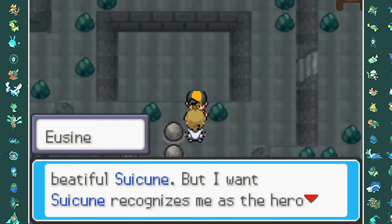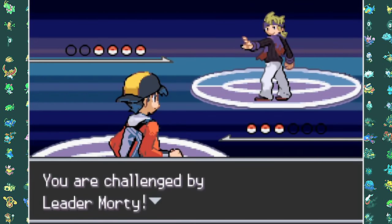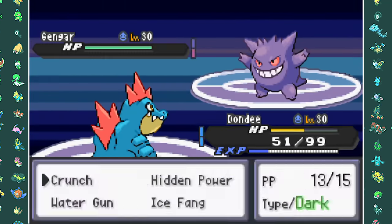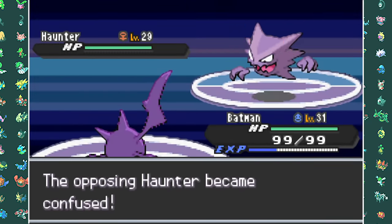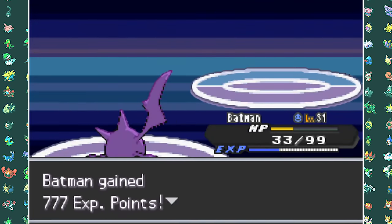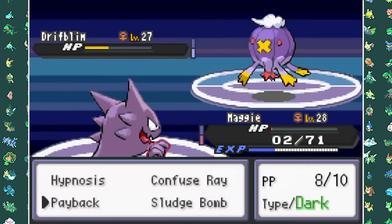After that we go to Morty's gym — you know how the foggy route in Diamond, Pearl, and Platinum is the worst? Well this gym has fog in it. Since my Croconaw has evolved into Feraligatr, I can take down Misdreavus with Crunches. Gengar comes out so I switch to Crobat and take it down with Pluck. Haunter also goes down to Pluck. The last Pokemon Drifblim gets finished off by my Haunter with Payback, giving us our fourth Gym Badge.